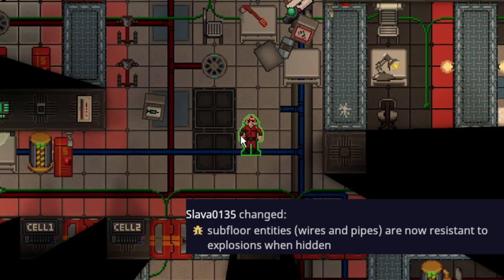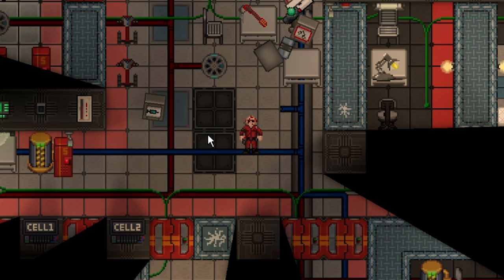Also worth mentioning: items protected by tiles are no longer destroyed by explosions. For example, a pipe hidden under a tile would previously most likely have been destroyed, but now the tile takes the damage and saves the pipe. This makes explosions a little less useful overall — it feels like explosions have been getting less useful in general — but it's still good for engineering, since it was annoying when wires underneath tiles exploded but the tile was fine.